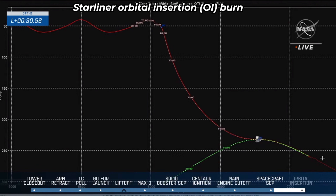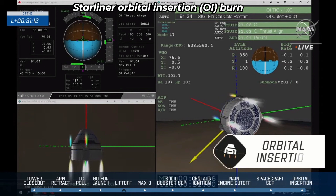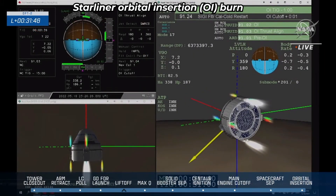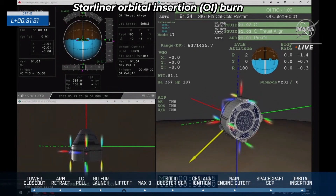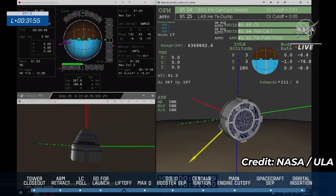Orbital insertion burn starting in 5, 4, 3, 2, 1. This burn is going to last for 45 seconds. Teams here on the ground reporting four good orbital maneuvering and attitude control thrusters. OI cutoff in 5, 4, 3, 2, 1. And we have OI cutoff.